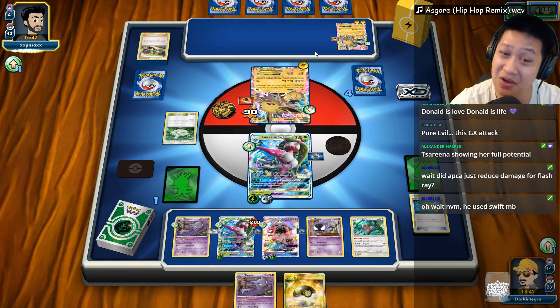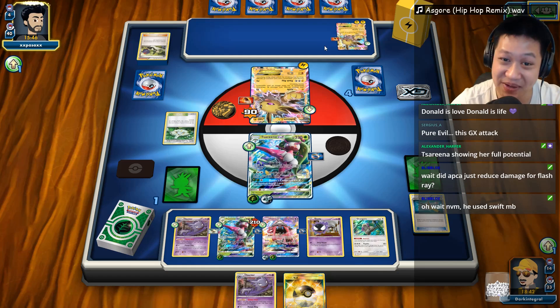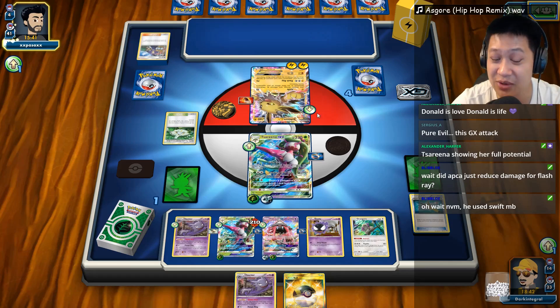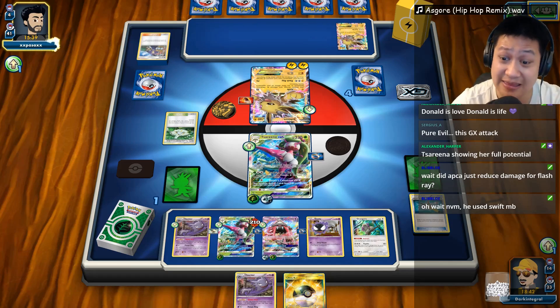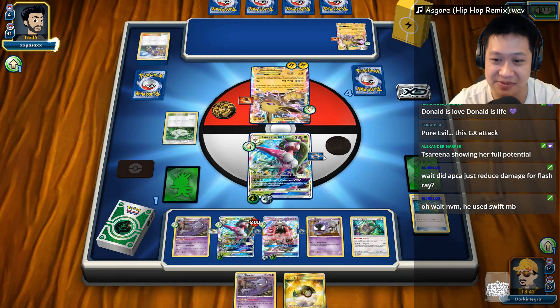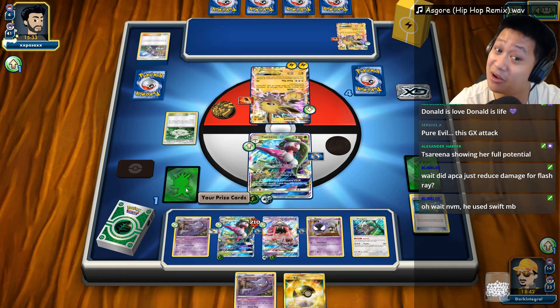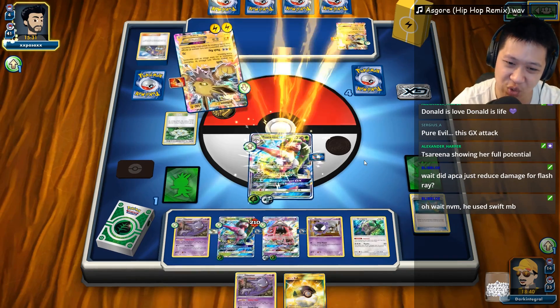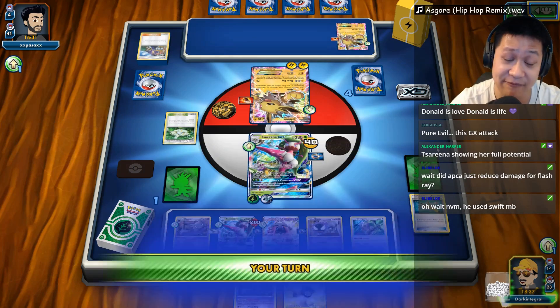Those Tapu Cocos may come out last. Acerola would move. So what I'm really waiting for is the Stadium — the Stadium would end the game right now. I want to see how many Stadiums I have left. Two Stadiums are in my deck. The Stadium has to be in my deck. Swift. My Stadium would just end the game for me.